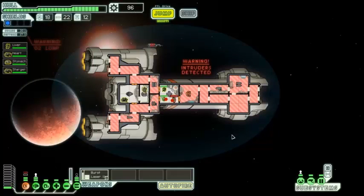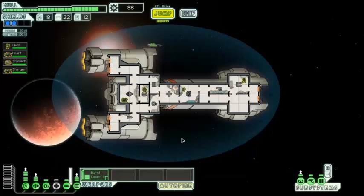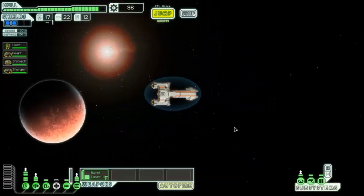Now it's time to finish off the last rock. Our ship is free of enemies once again. I'm going to send these two to heal up and repair the shields, then everybody back to their positions. Hopefully the oxygen will have gone up to an acceptable standard by then. I'll just make a quick cut here and let the oxygen go all the way up to 100%.